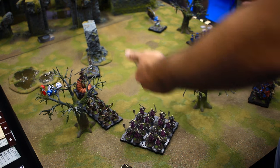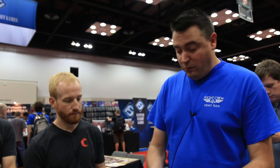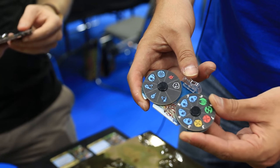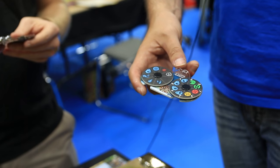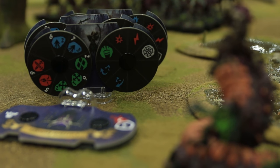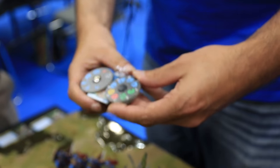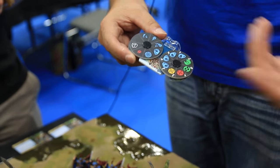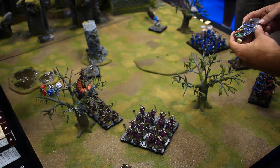Each action has a white initiative number by it — that's the initiative order. One person will have an initiative token, which switches between rounds. They call out: who has a one to activate? If you have a one, you activate. If not, you go to two, three — and if you have multiple overlapping numbers, that's where the initiative token matters, going back and forth. Some units have an attack at initiative three, but also one at initiative seven with a red modifier that adds an extra hit result. So you can attack quick at initiative three, but it won't hit as hard as the later attack with the extra modifier. There's a lot of customization with the dials, which is really cool.